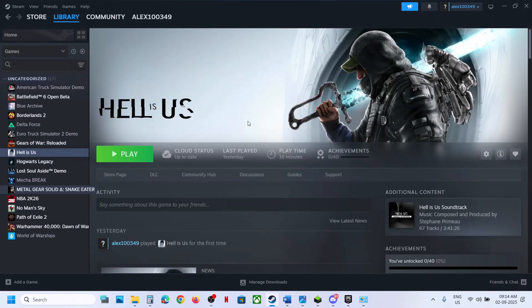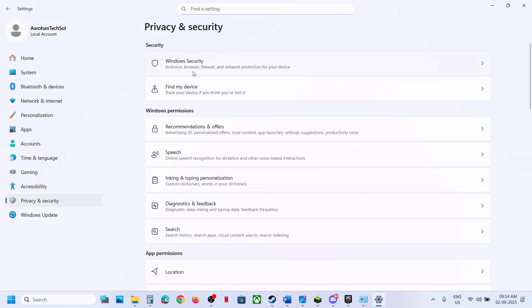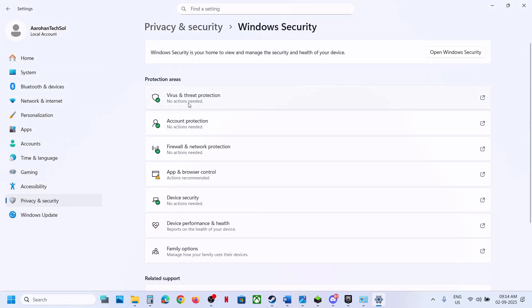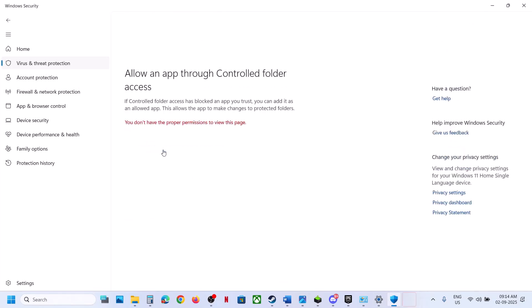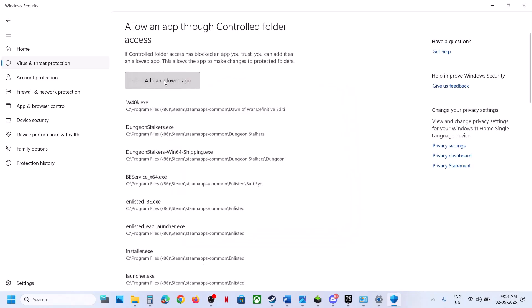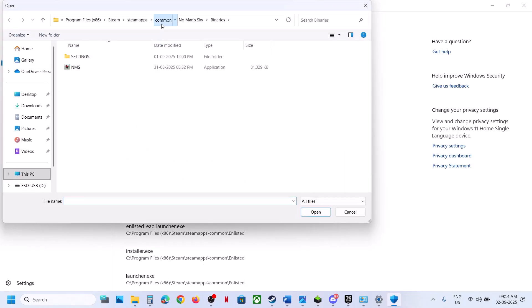If you're using Windows Security, go to Privacy and Security, then Windows Security. Click on Virus and Threat Protection, scroll down, and at the bottom you will see Manage Ransomware Protection. Click on it, click on Allow an App Through Controlled Folder Access, click Yes to allow, then click Add an Allowed App and Browse All Apps. Navigate to the game installation folder and open the game folder.